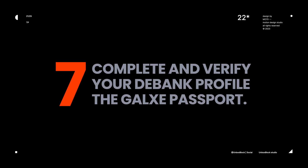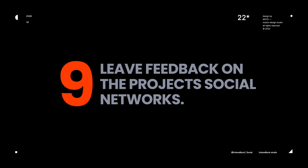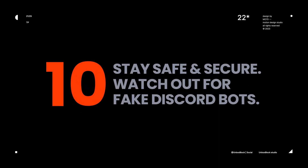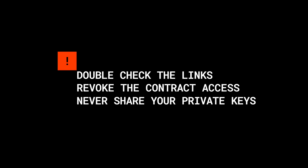Never use your main wallet to test a new product or hunt an airdrop. Complete and verify your DeBank profile and mint the Galx passport. Always support the projects in your way. Leave feedback on the project's social networks. Stay safe and secure and watch out for fake Discord bots. Be a hunter, not a prey. Always double check the links, revoke the contract access, and disconnect your wallet from the platform once in a while. Never share your seed or private key with anyone.